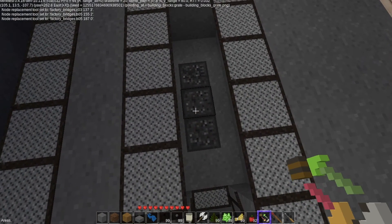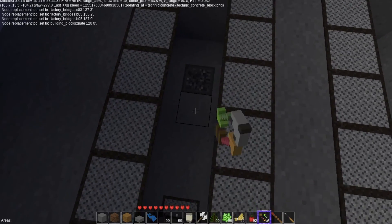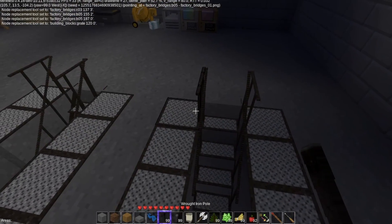Now we have two bays! It would help if I put a drainage in. Now we have two bays — so it's not that hard to get a vehicle in here.